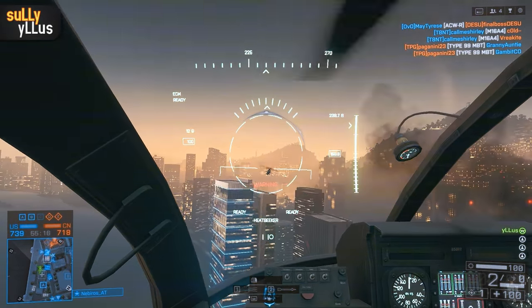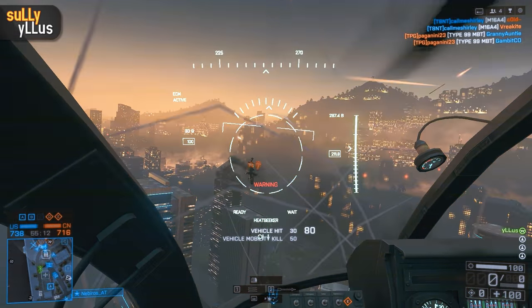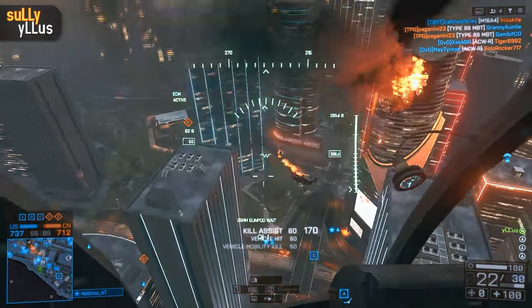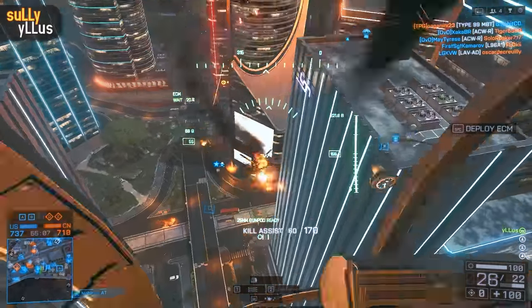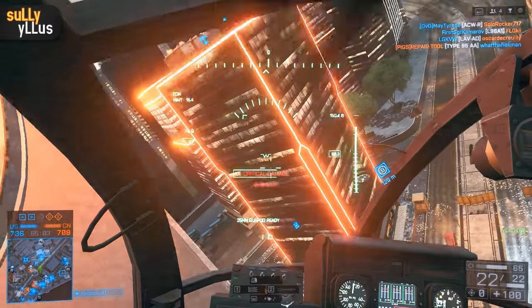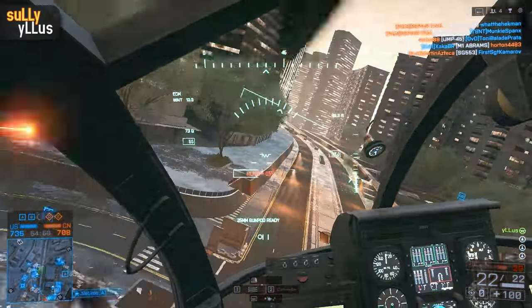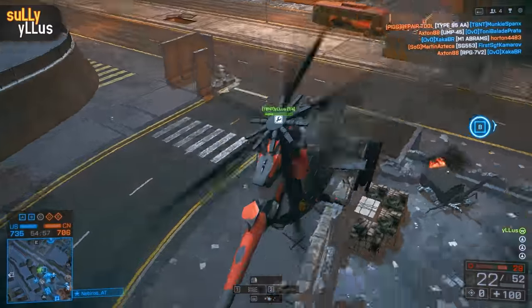I swing back in, I see the attack helicopter, hit my ECM just in time, and get off another missile after he pops his countermeasures and bring him down. But just as I get him down I get hit, so I'm going to try to make my way to B because we have it for cover — and I get hit again. So I'm going to try to land in the back of B because we control it and heal myself.